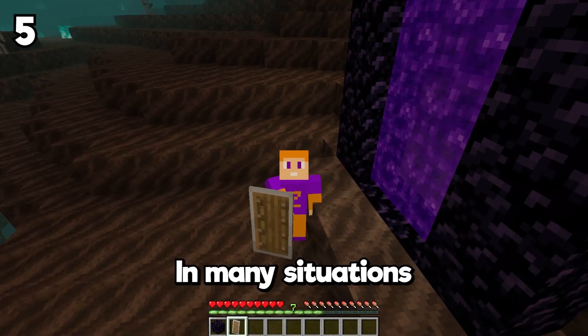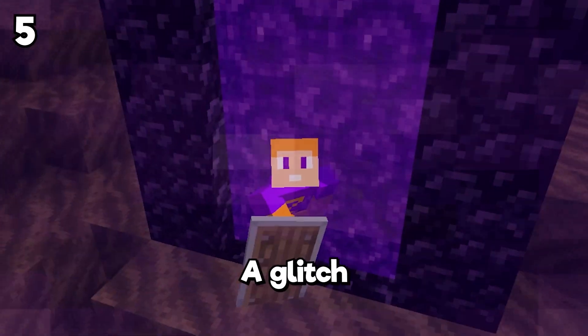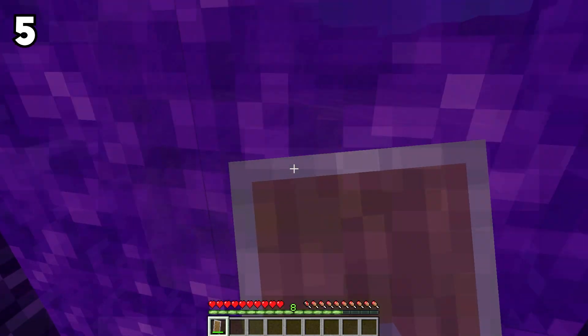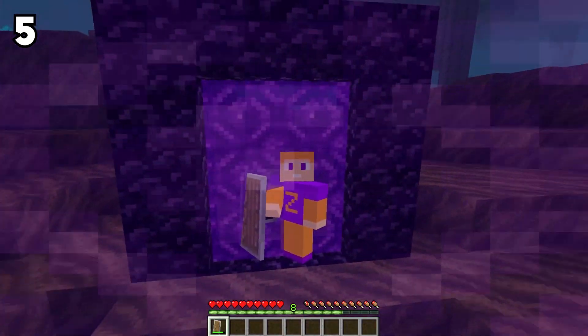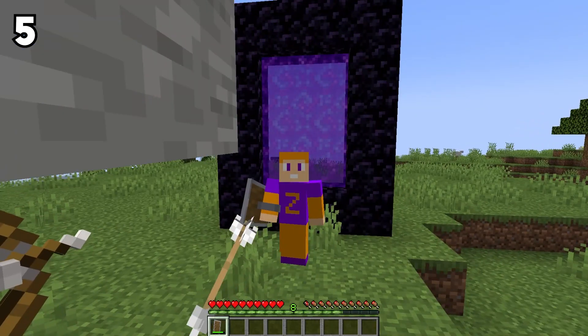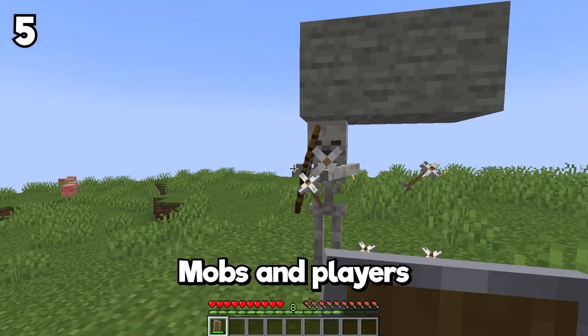This is an OP glitch that you can use in many situations to protect yourself. It's basically a glitch using the shield where you can use it without pressing anything. The only thing you have to do is activate the shield right before you enter the nether portal. So when you get to the other side, the shield should be active even if it doesn't look like it. With that, mobs and players can't hit you.